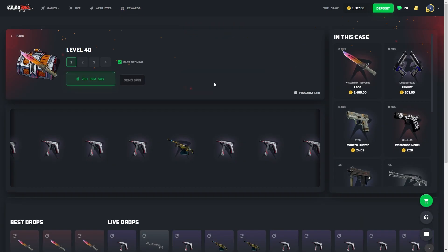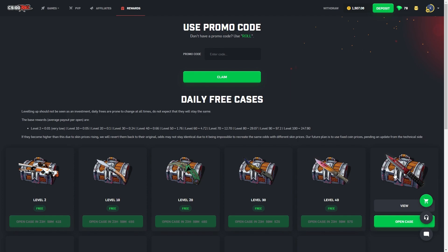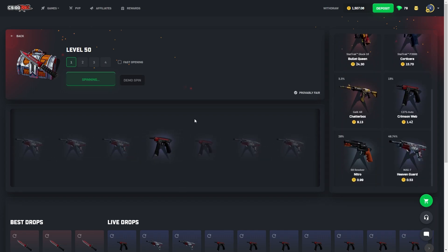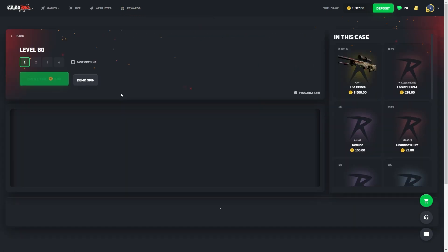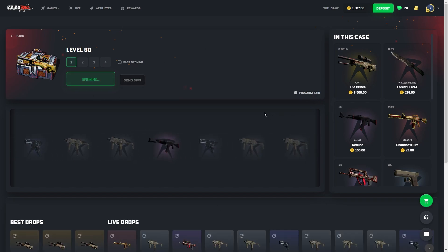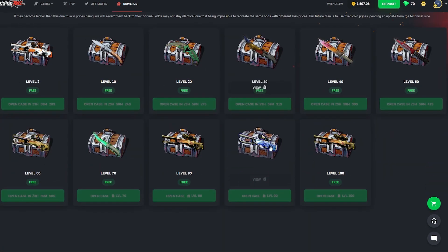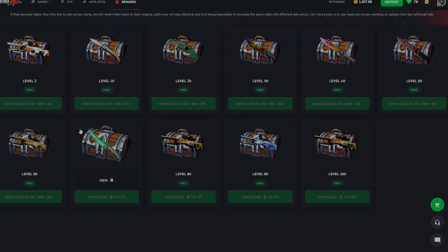Moving on up to the 50 — here comes the 50, we'll regular open this. Let's get a little top item please. How much is this? 140? Here comes the 60 — I'm so close to level 70, boys. Alt prints coming in — 371. All right boys, I'll catch you in the next one. Have a great day. Peace.